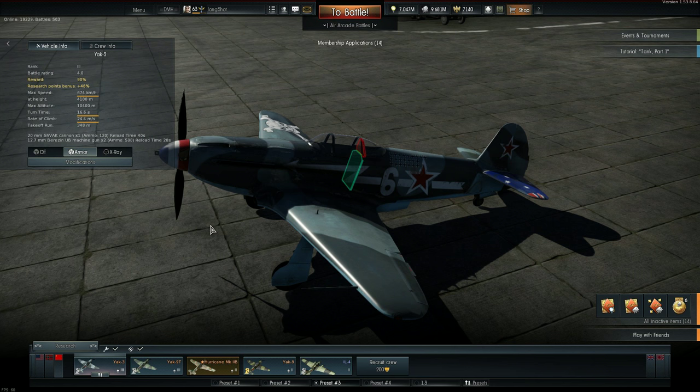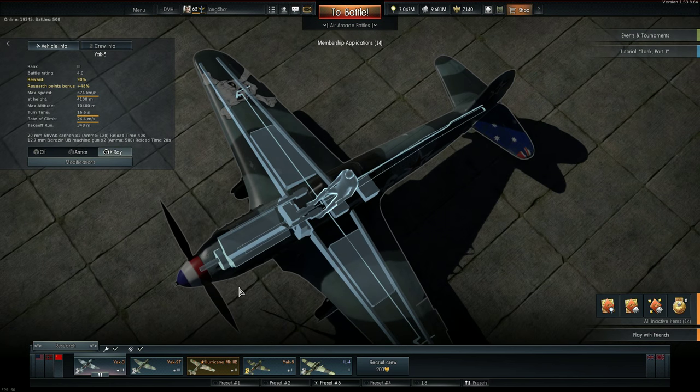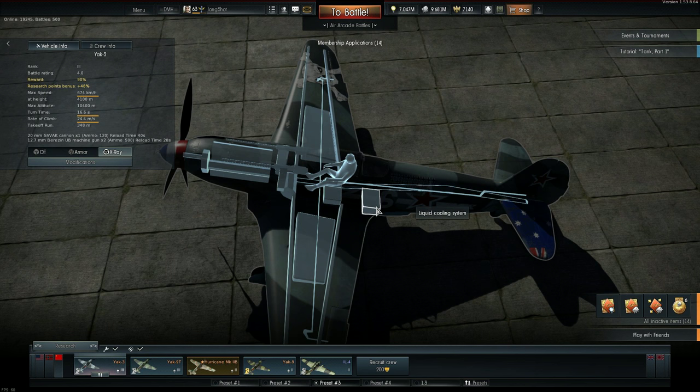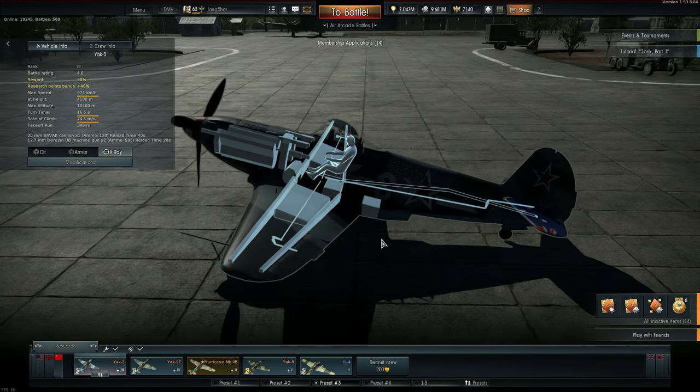Taking a quick look at its armor — just some plating behind the pilot, there's nothing to protect him in head-ons. The X-ray shows large fuel tanks in the wings. I know a lot of people say that Yaks don't burn or always put their fires out, but in my experience they catch alight as easily as any other plane, and they're not that good at putting fires out.